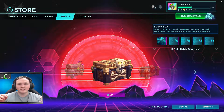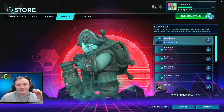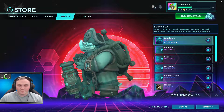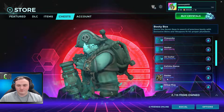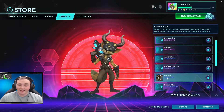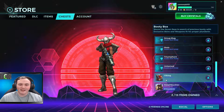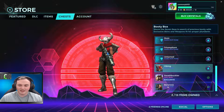The chest we're opening today is the Booty Box — looks absolutely sick, it's pirate themed. We've got the Dutchman skin for Makoa, the Raider skin for Pip, and the Viking skin for Kinessa, which looks pretty sick. I'd really like to get that Kinessa skin because I feel like playing her at the minute.